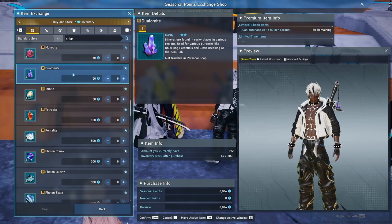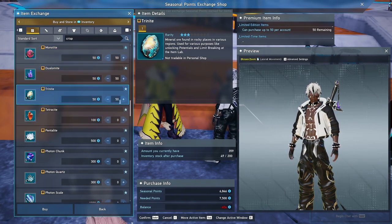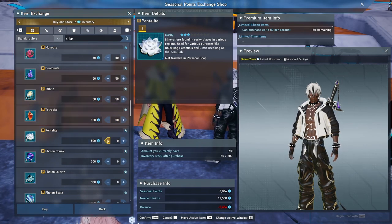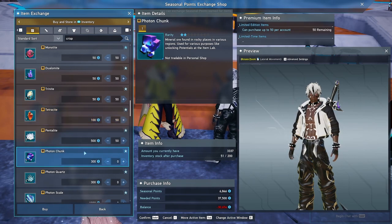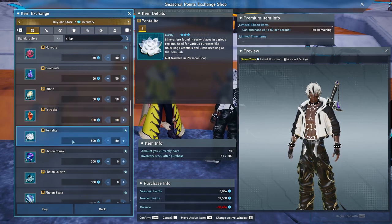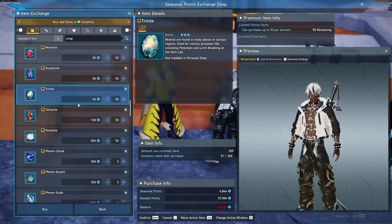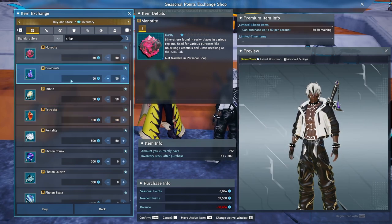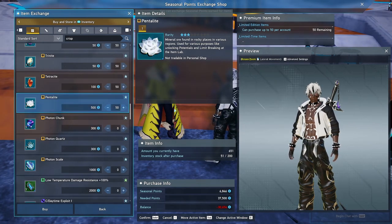As far as minerals go, they're not super hard to come by if you're actually farming every day. As you can see I'm running low on trinite, so grabbing minerals is a good idea. They're important and look how inexpensive it is — if you were to grab all the minerals it's only 37K points, not bad at all. At least grab the trinite, tetracite, and pentolite. Monotite and dualamite we tend to have tons of since they're not hard to get.